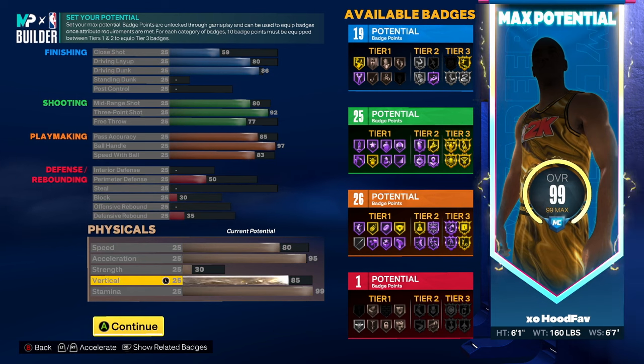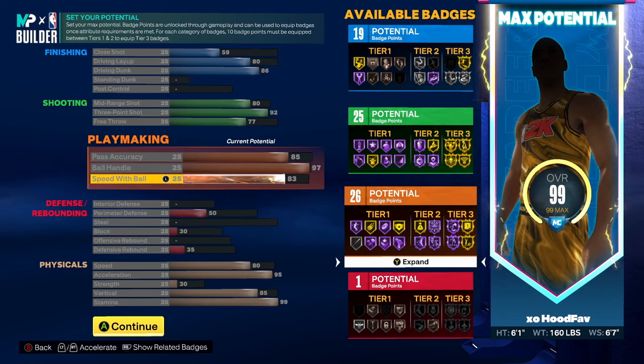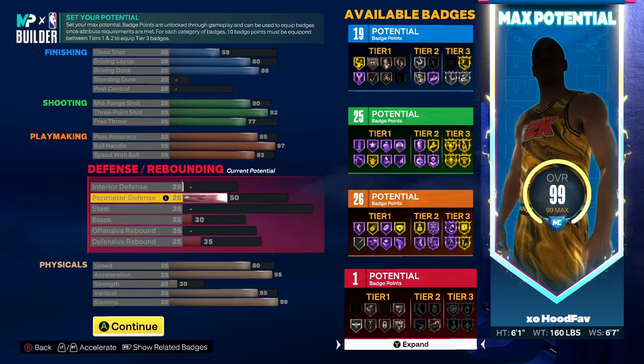As you guys can see, our badge count is 19 finishing, 25 shooting, 26 playmaking, and 1 defense. I put my plus badges mainly on playmaking — it can never go wrong with more playmaking. You do not need more finishing, you do not need more shooting, and you definitely do not need defense, so just put it on playmaking.